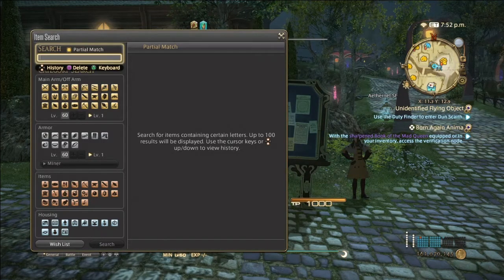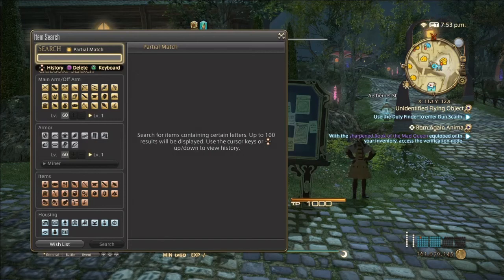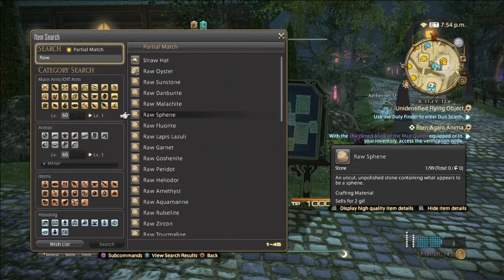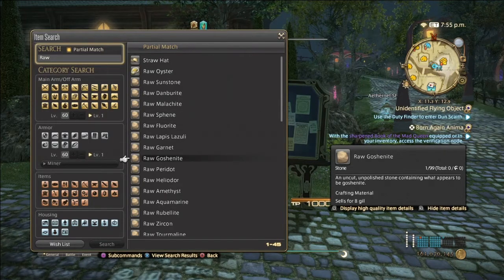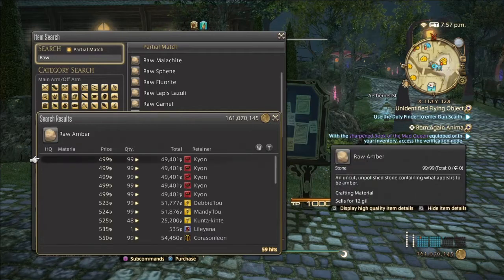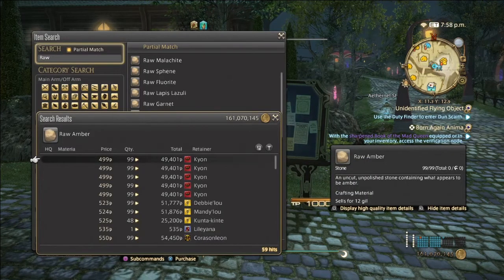Next is going to be raw amber. A lot of people probably don't really know that raw amber actually has more use than just making jewelry. Raw amber is actually a key component in making varnish.